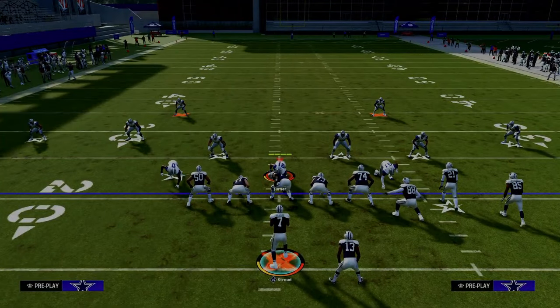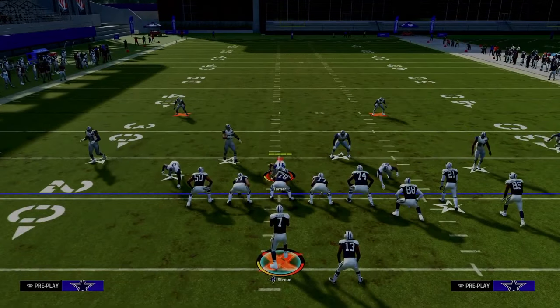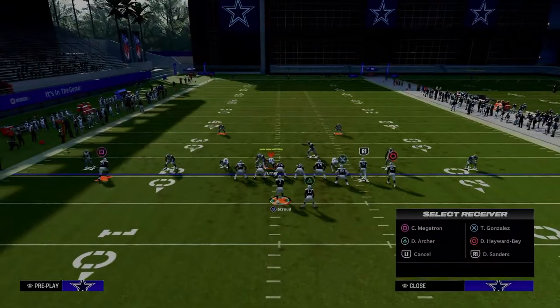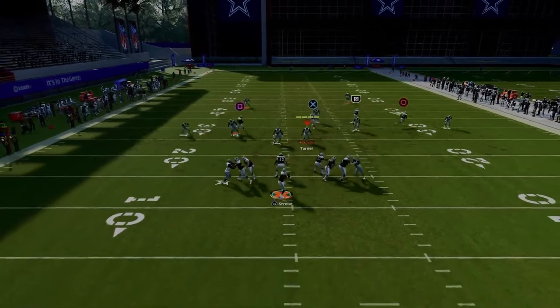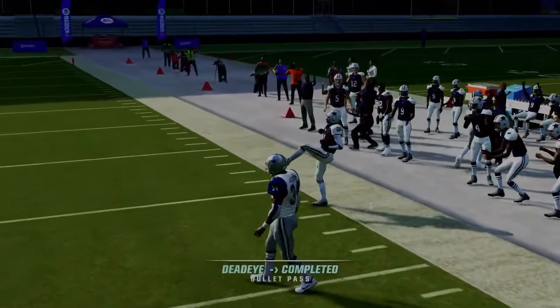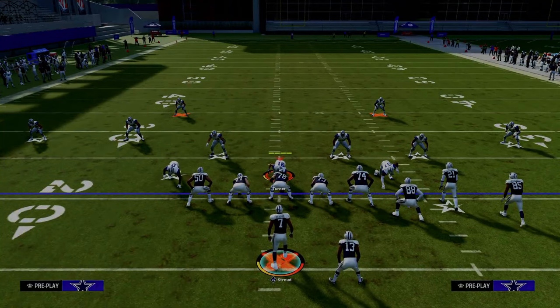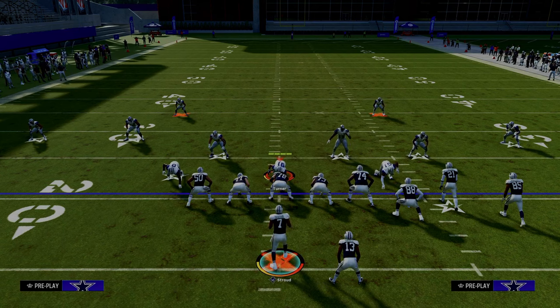Pretty much very few zones guard that short corner. The only zone that really guards it well is going to be a Cover 2 cloud flat. So what your opponent might do is go to Cover 2 to take away the short corner. But now your deeper corner route — because you put your tight end on a streak — is going to be able to get open. All of these setups are going to be run to the wide side of the field, because the ball on the left hash mark means your bunch should be to the wide side, giving more space for your routes to develop.